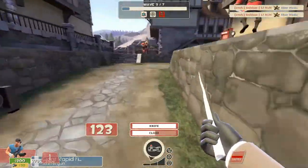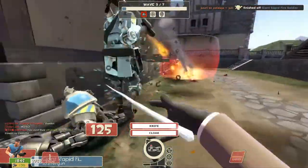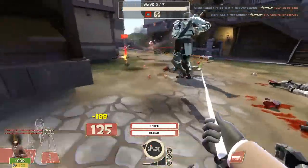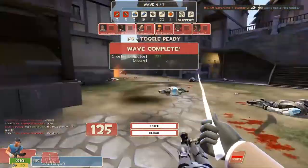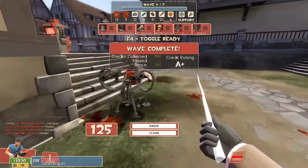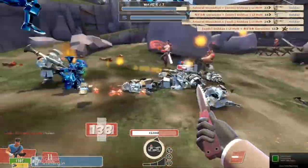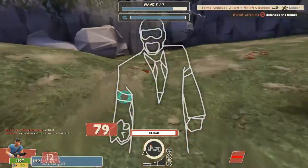If you use the Dead Ringer — which I highly recommend — when you feign death and disguise again, do not attack immediately. Try to get to an ammo kit and refill your cloak so you can attack again, because if you attack and the robots see you, you are helpless and you die. If you die, you must buy back in to save the money. It's not about how much money you have left — you definitely have to buy in because you are the money spy.